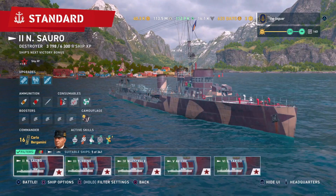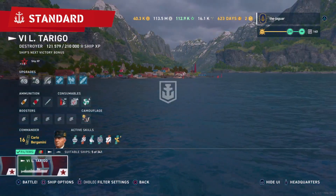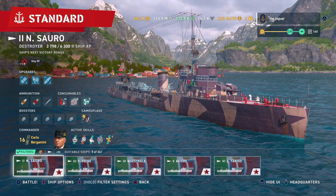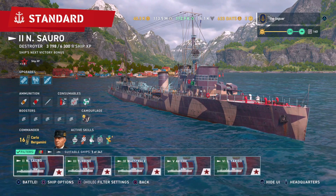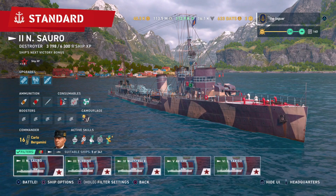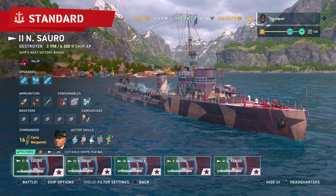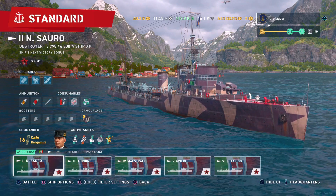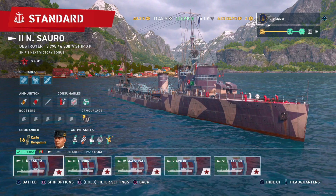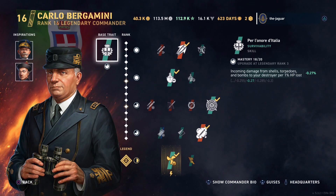I did get a comment on my overview video about Rizzo — he's an option as well, especially for gunboats. The concealment is so bad on these destroyers that maybe you do want to go with a gunboat build, especially with the semi-armor piercing shells. Those shells absolutely devastate opposing destroyers. So let's check out Rizzo versus Bergamini.